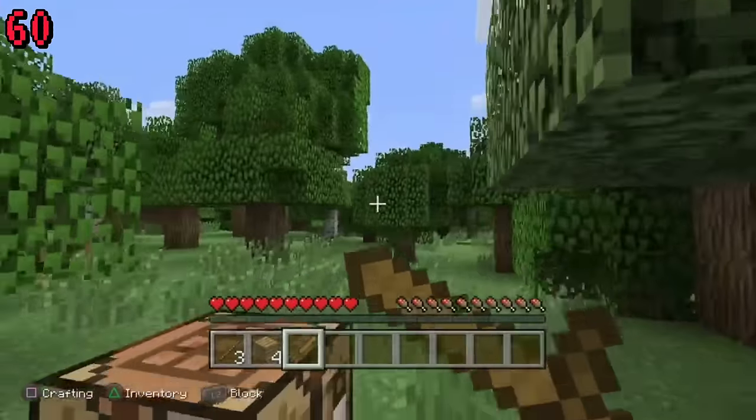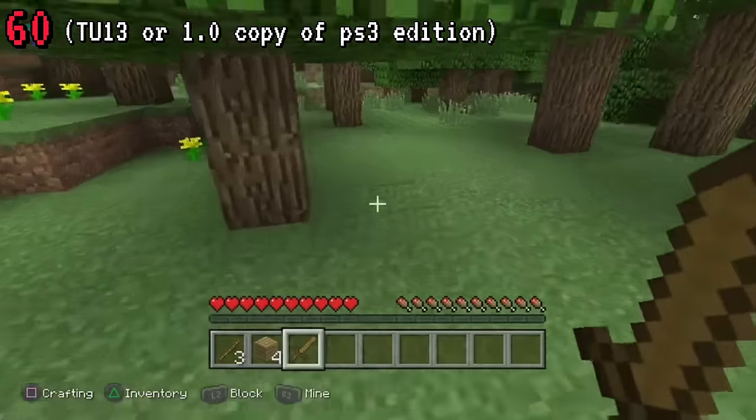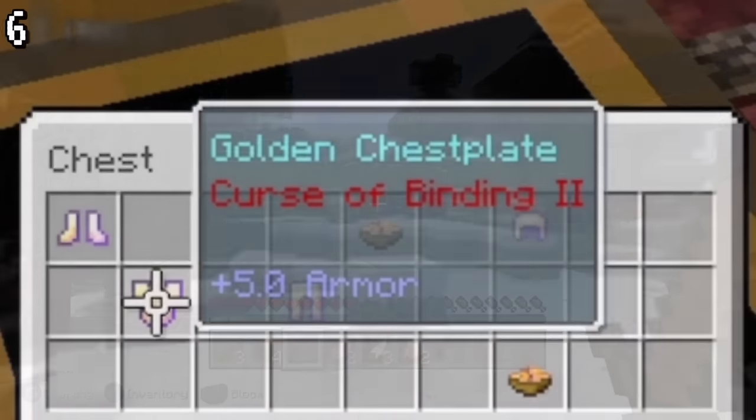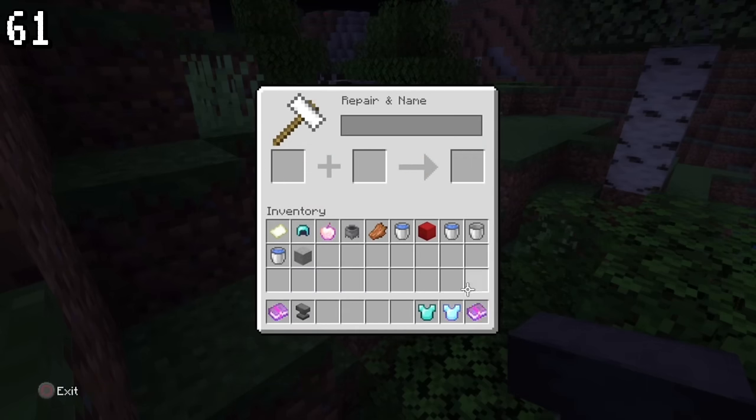This glitch can only be done in very early versions of Minecraft Legacy Console Edition. You can block with your sword and hit at the same time, which can cause chickens to die instantly. In battle minigames, there's a Curse of Binding 2 book that you can't achieve in normal gameplay.